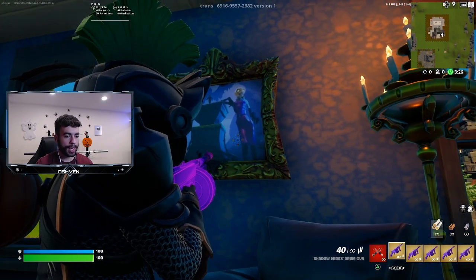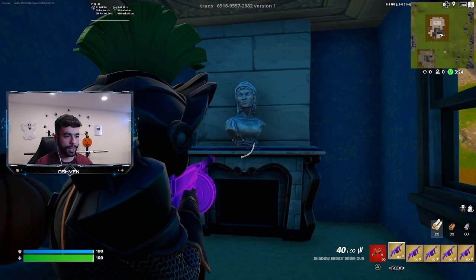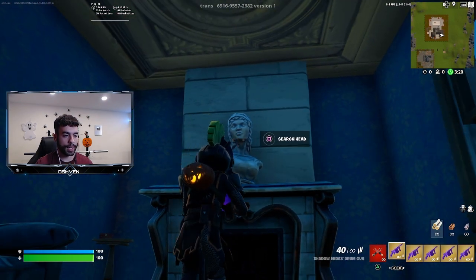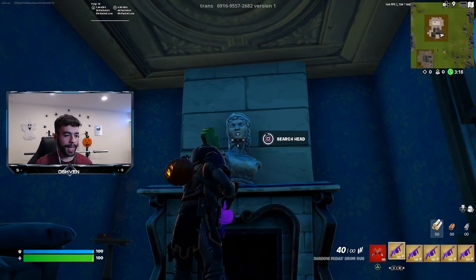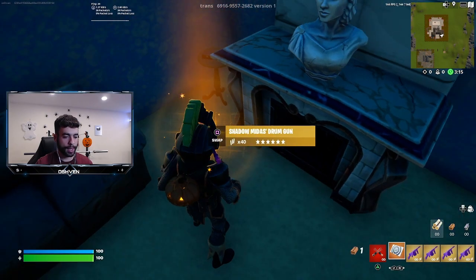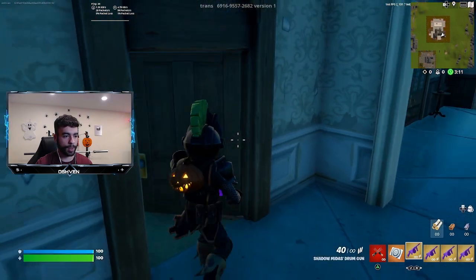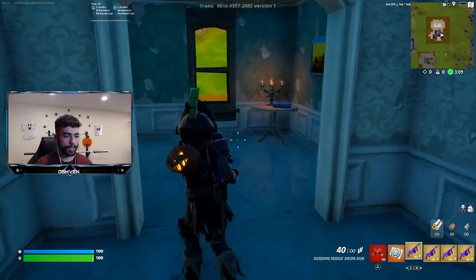Once you locate this area, you want to look over to the left and find this statue head right here. You've got to search the head - all we gotta do is search that and we can go ahead and pick up the key card. The key card is crucial for this map, so we should be good to go. Key card is acquired.